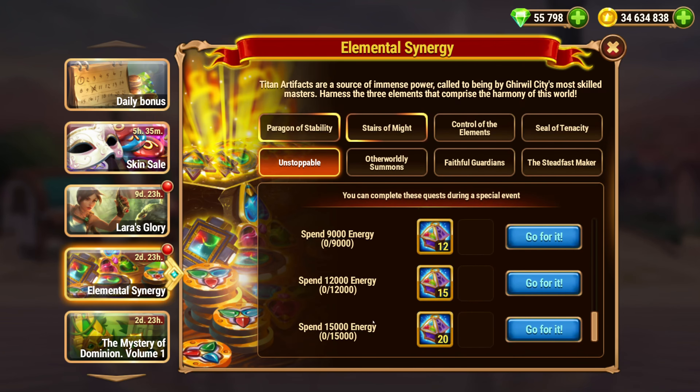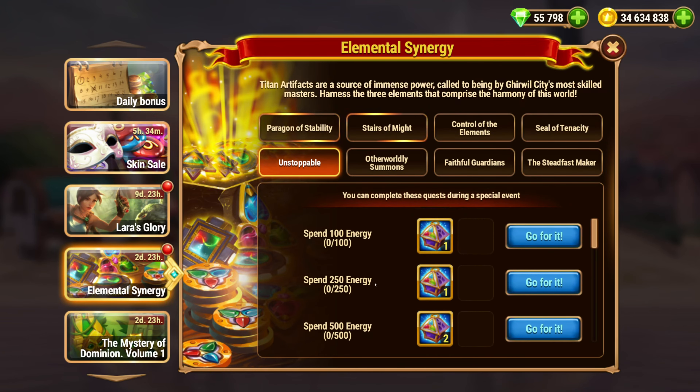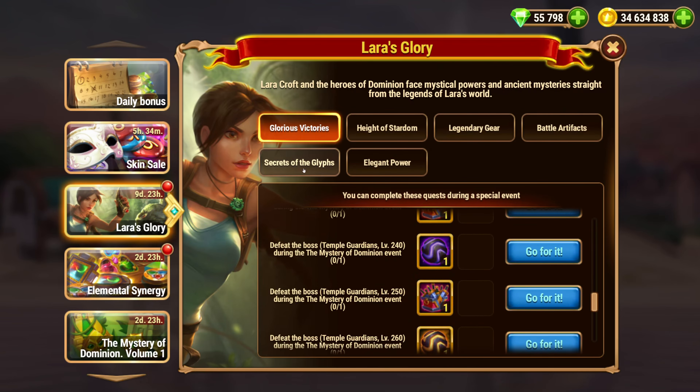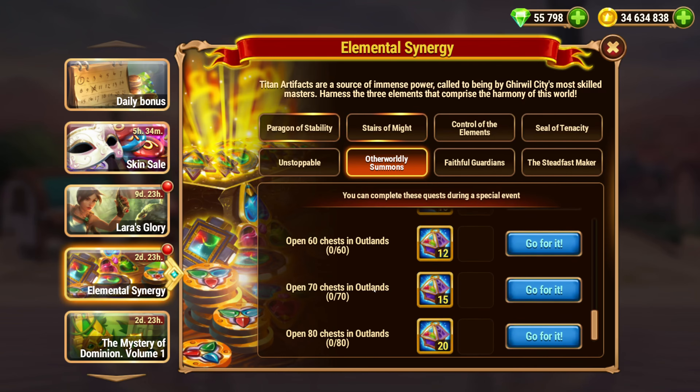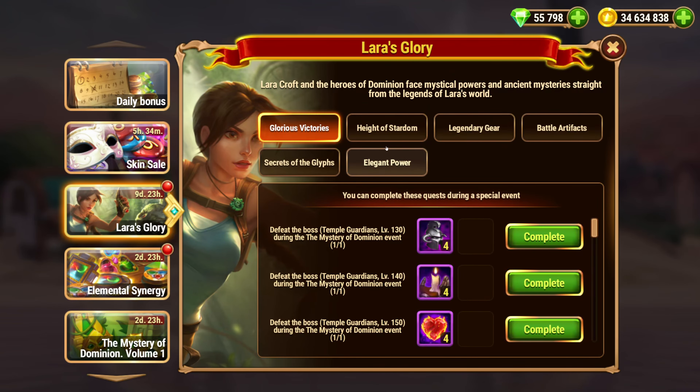So if you log in every day, you have Spend Energy. There isn't a Spend Energy in the Lara Croft event, so not as many double-dip opportunities. There's Reach VIP, Opening Outland Chests — there is some double-dipping on this one.